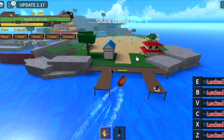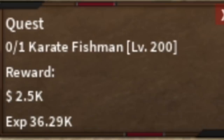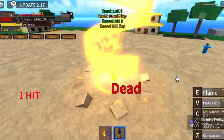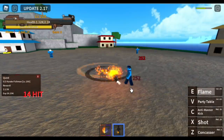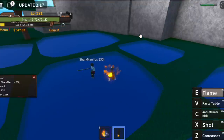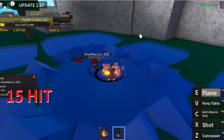So at level 200, you can now proceed to Shark Island. We're going to start here with the Karate Fishman. As you can see, we're focusing on single target enemies. Goal here is to reach level 230. After that, we can now defeat the Sharkman. Leveling up here is really easy and really really fast because of the fastest spawn point of the Sharkman. Our goal here is to reach level 350.